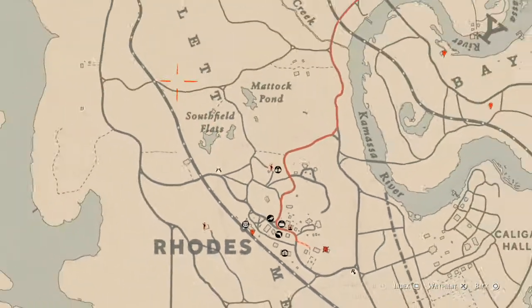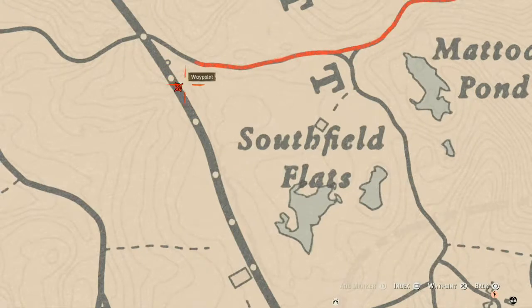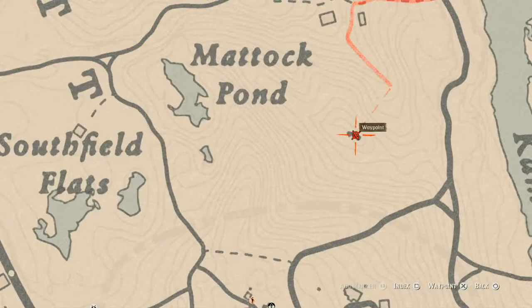The next thing, which I didn't get a chance to mark, is a coin right here at this location. Come underneath the bridge with your metal detector and that's what you will get — a random coin. There's also a random lost jewelry item right here by the log. Come over here by the log with your metal detector and that's what you will get.